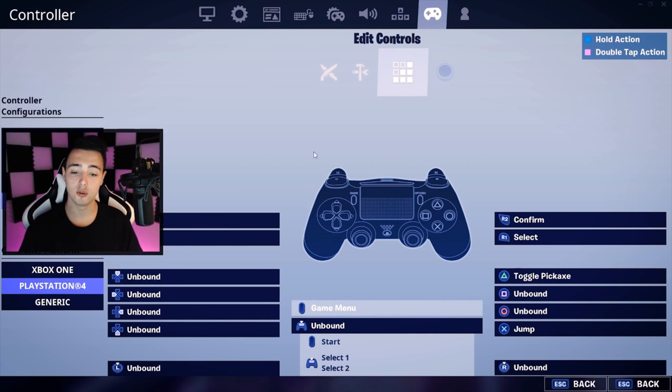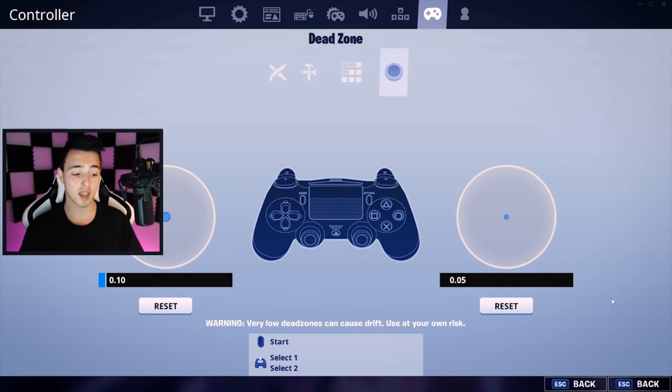Just finishing up on my controller binds — nothing special, but I really do like my editing binds. I use touchpad to edit, select to confirm and reset. My dead zones are just 10 and 5. And that's going to be it from me, have a good one.